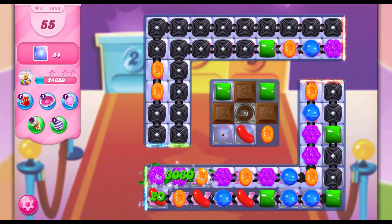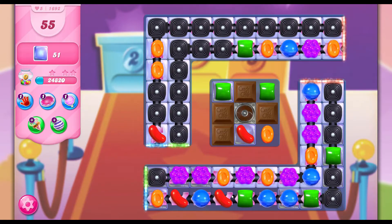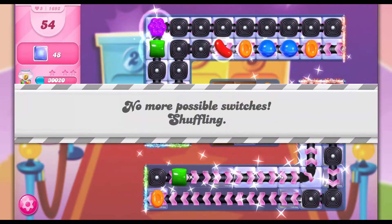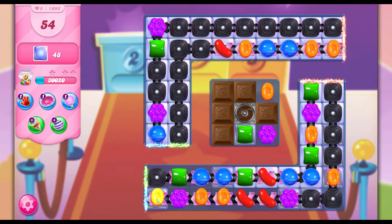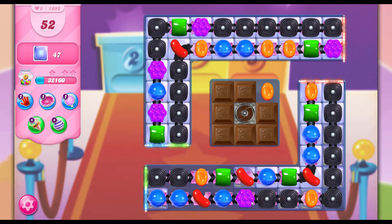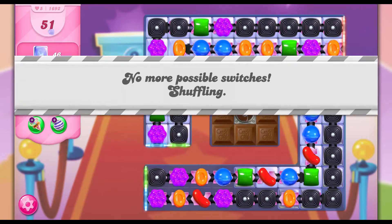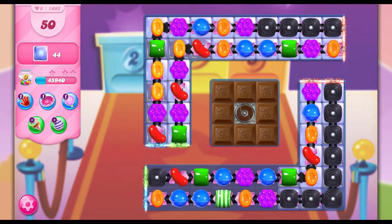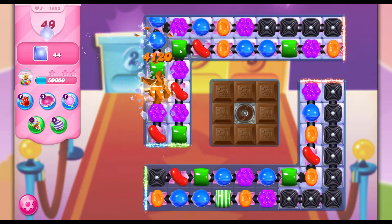As you can see the chocolates are building up, so what we need to do is get some striped candies in there. I'm trying to create some striped candies as well as get rid of that licorice, so we can create more candies and have more opportunity to get striped candies. There we go — it's created loads of chocolates surrounding it now, so it's going to make it extremely difficult. I've got one striped candy there, making another one here.